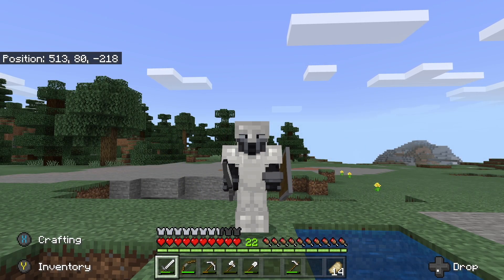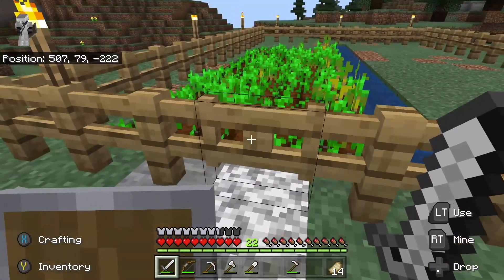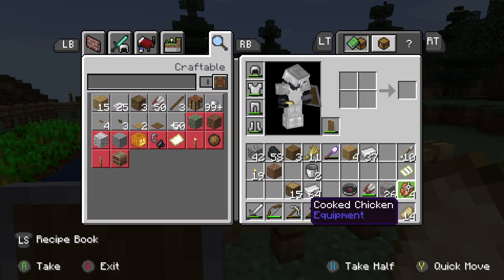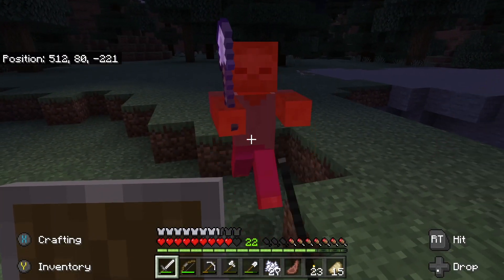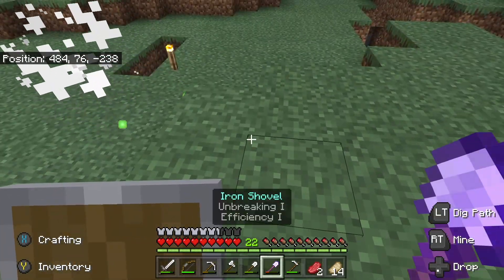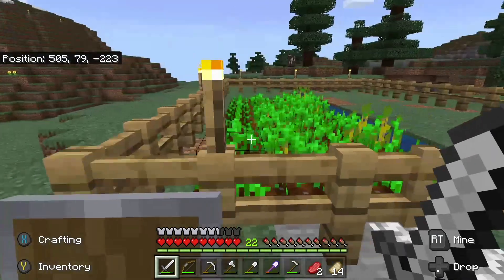Hey guys, welcome back to another episode of the Minecraft let's play - it is episode five already. I did some work off camera, literally just gathering seeds. I did kill some pigs on the way, got some chicken. I killed a zombie and got this shovel - it is Efficiency 1. Pretty good for not having enchantments yet.